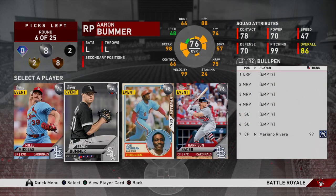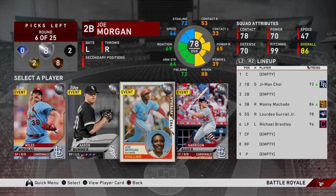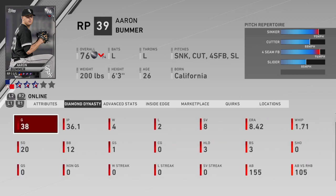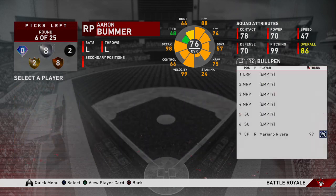Now we're going to take Aaron Bummer — it's obviously going to be the move right here. Michaelis is not that good, Harrison Bader is basically a Byron Buxton type, and Joe Morgan just isn't good versus lefties. So I'm going to take Aaron Bummer. He's down to a 74 overall, which isn't that terrible — that's what he was before the roster update. He's a nice lefty — deceptive sinker, cutter, four-seam, slider. That's why we're taking Bummer.